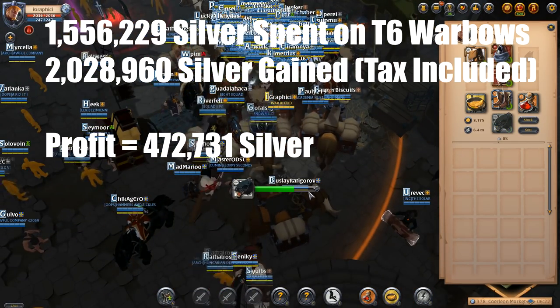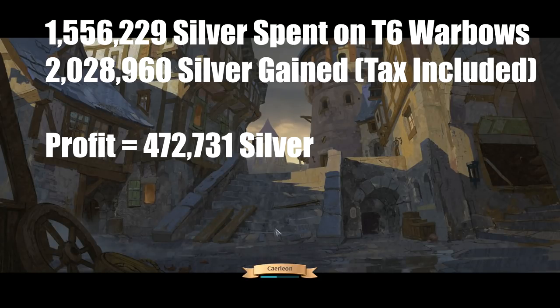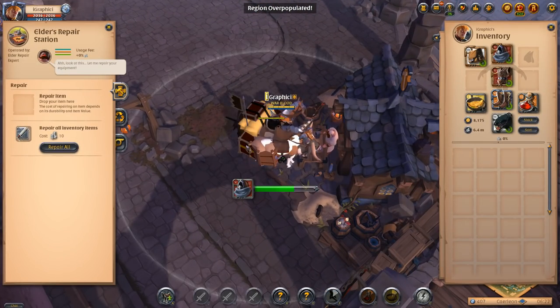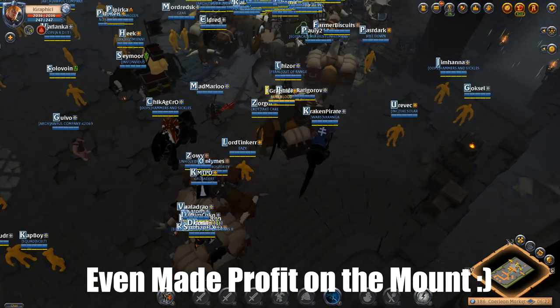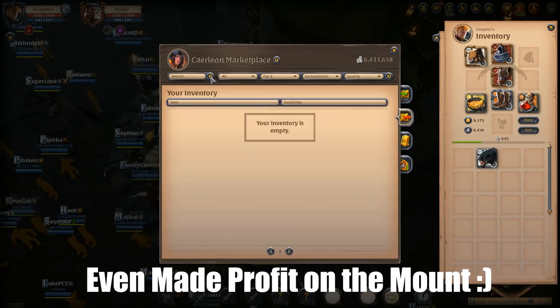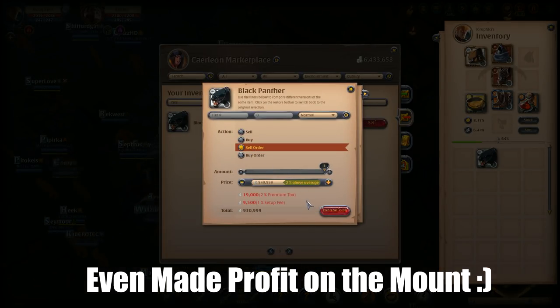It took about five to ten minutes to make 472K silver, which is a lot for that amount of time, and you're not really doing anything crazy. I'm pretty sure you could get away with watching a TV show while you risk running across the map. If you go at a time when there's not much population — like at night or in the morning — and just don't do it midday, you're much safer. As you can see, I even made profit on the mount. I hope you guys liked this video — it shows you how to make money just using the market and auction house. Make sure you hit that subscribe button if you learned a little bit.